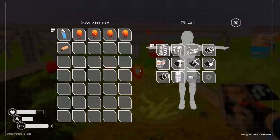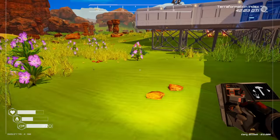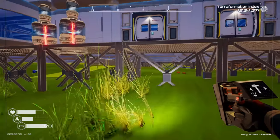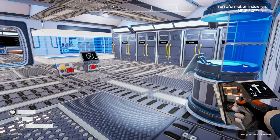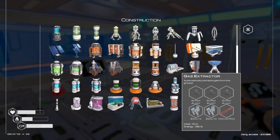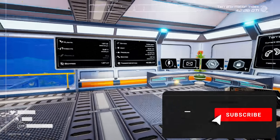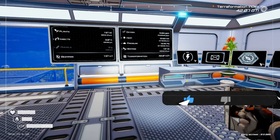Today we're going to build ourselves the silk generator, and we might actually go ahead and build two of them if I can get lucky enough and get an additional silkworm. We'll get two of those going and then we can kind of see what we can do with the silk stuff, because I haven't really ever played with fabrics. Hopefully you guys enjoy - like, subscribe, all the fun things, and let's get into it!